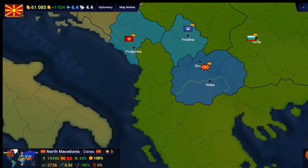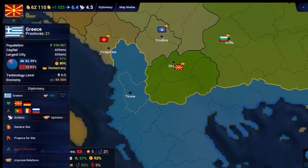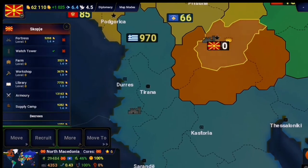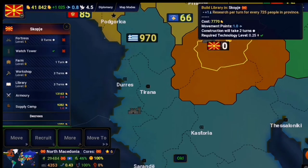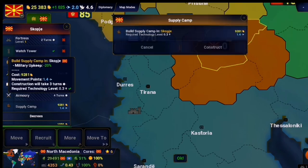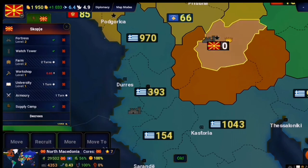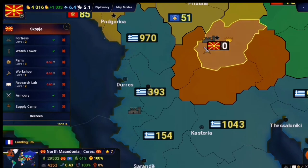So far so good — we eliminated the Albanian threat which was going to attack us. Now we can build something up. Going to the capital, we have enough technology to build a fortress, farm, workshop, and library. Next turn we'll build a farm, armory, and supply camp. We also need to improve our technology, so we have to wait for that.